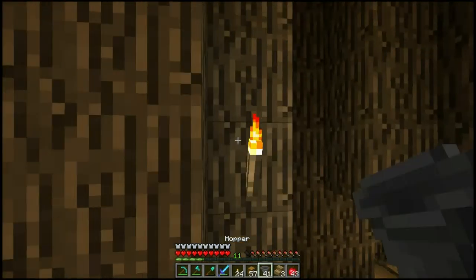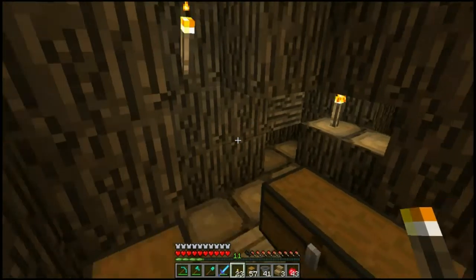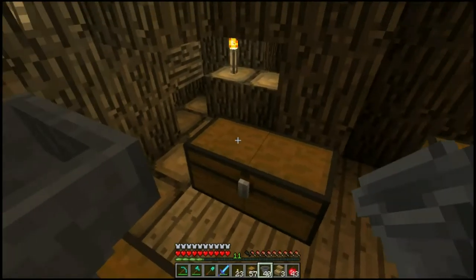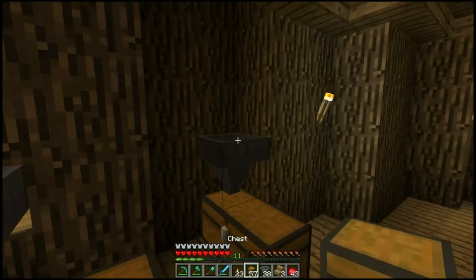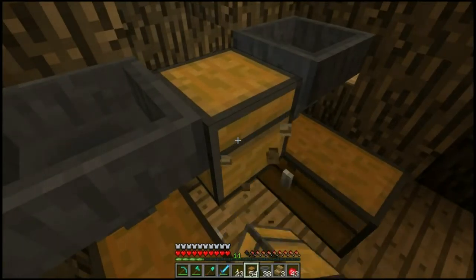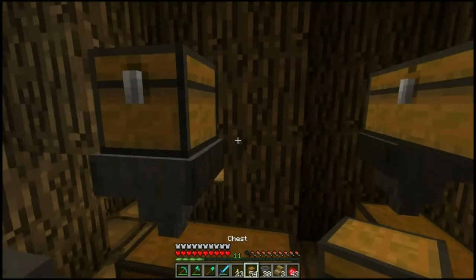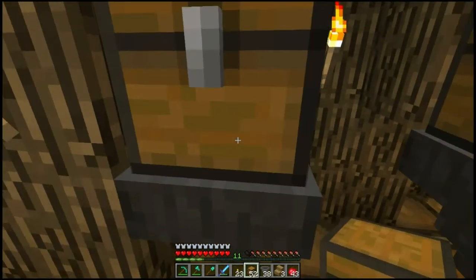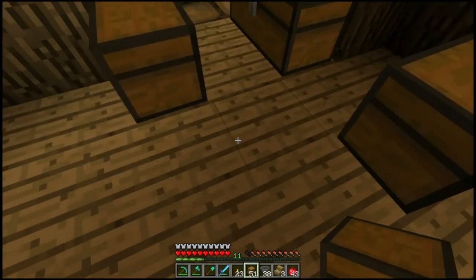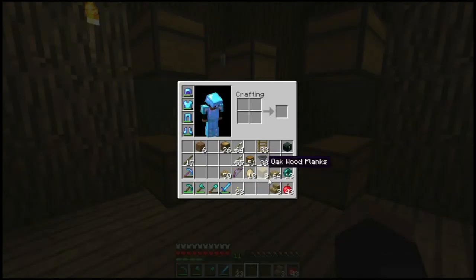Next thing we want to do is move that torch and check another one back there. Hoppers — shift click, James. At the back, with more chests. Misplacing blocks with James — hope you enjoy! And then like so. Alright, that looks good.